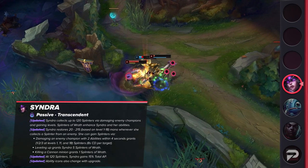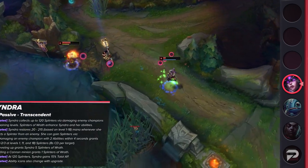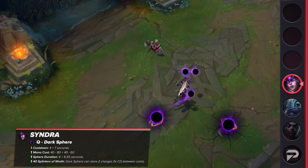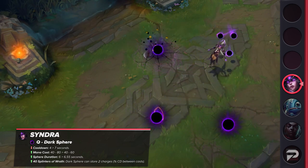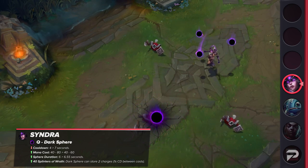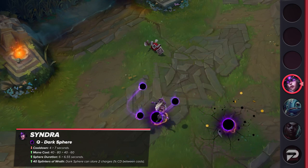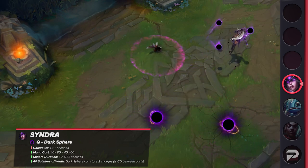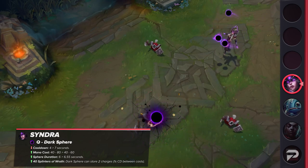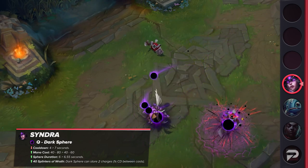She is set to receive a small nerf to her base health. Moving on to her abilities, her Q will now have its cooldown increased and the orb duration is slightly reduced. In return, the mana cost will be reduced, and she'll be able to carry two charges when she's gained 40 Splinters. This is a huge nerf to her early game, and she's definitely one of the stronger level 1 mid laners. However, having two charges to work with is a game changer later on, as it'll allow players to burst a little harder and be more creative with their ability usage.